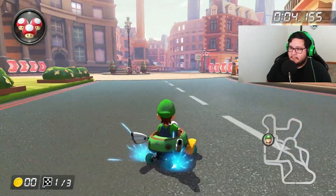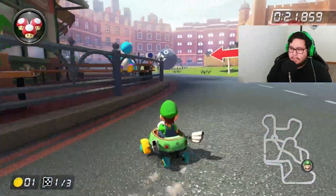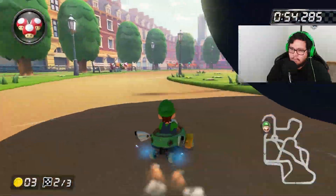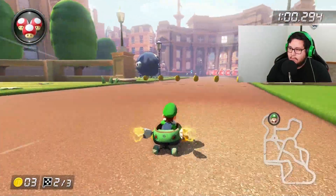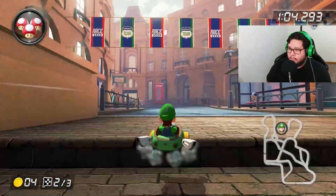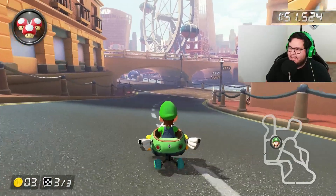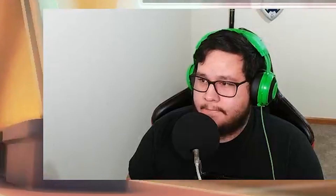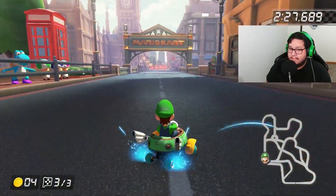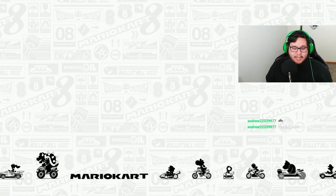The map looks confusing to boot, very confusing. There's two ways right there - right side's shorter. Chain Chomp, yes. Oh cool, this one's dirt. More Chain Chomps - the Chain Chomps got loose. That's actually dangerous. Chain Chomps are a little more volatile than I gave them credit for. That routing is crazy. This one's actually confusing - most of the other tour maps are like disgustingly easy.